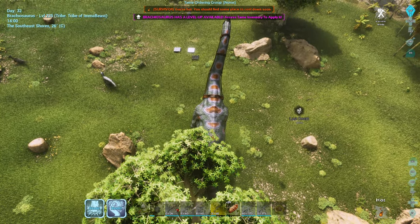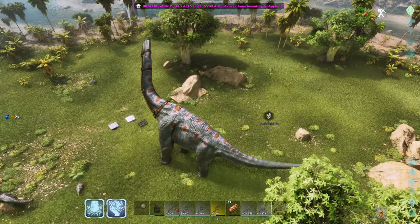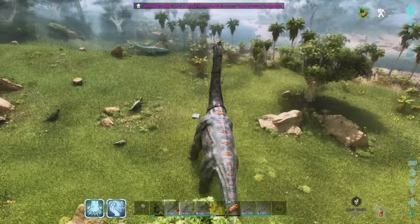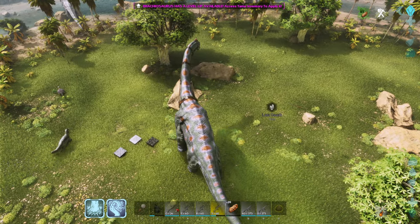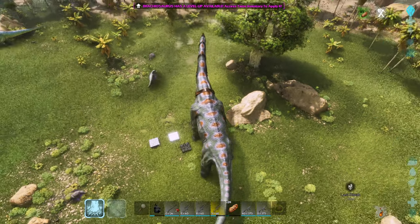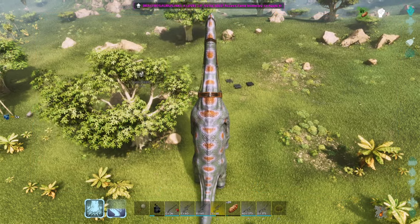Moving on to his attacks — he has four abilities. The first is a back kick which can be used for damage or to harvest. He then has a frontal slam, a smaller version, which he can use to attack or gather resources. If you look in the top right corner of the screen you can see a spade and a little pickaxe — this indicates he's in harvest mode, giving him the ability to harvest more with his attacks. There's also an attack mode which grants more damage.